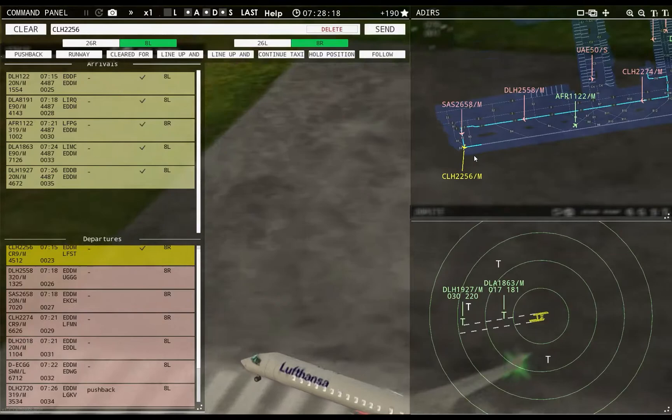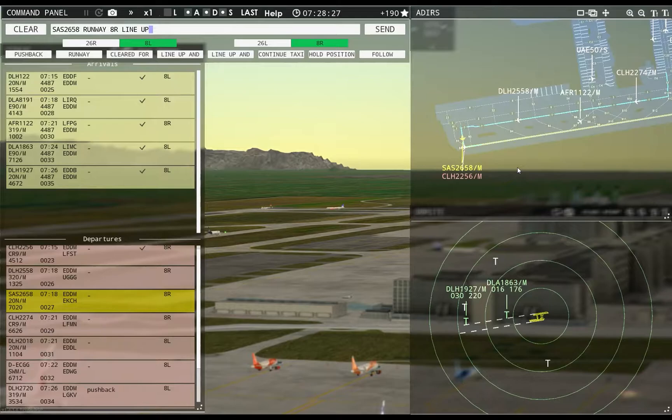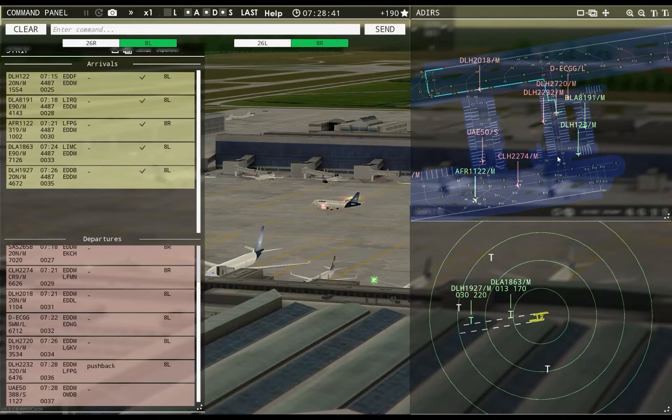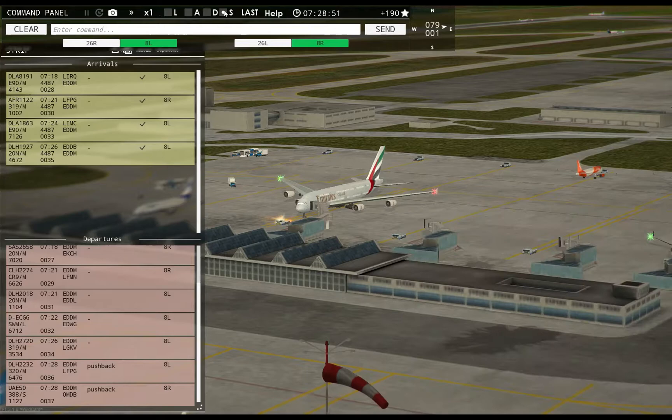Ground, Emirates 50 Super requests pushback. Well no wonder it takes you five years — what the heck are you pulling out and doing that for? Scandinavian 2658, runway 8R, line up and wait. Ground, Lufthansa 2720 requests taxi runway 8L — Lufthansa 2720, continue taxi. Emirates 50 Super pushback approved, expect runway 8R. That's just too cool.